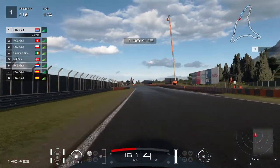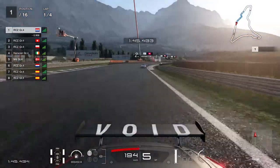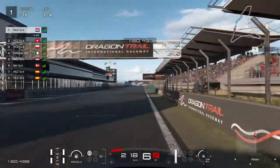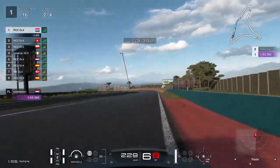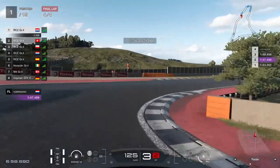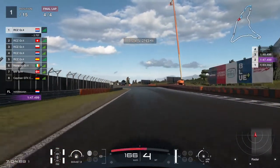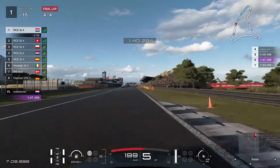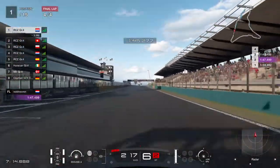With only seven tenths between us I try to break the slipstream as much as possible by driving a different line. Fortunately he doesn't follow and isn't making the most out of the slipstream. The gap remains somewhere between half a second to about two and a half seconds in the last lap, giving me the opportunity to go for the first triple star race.